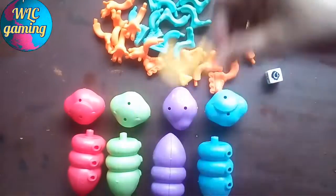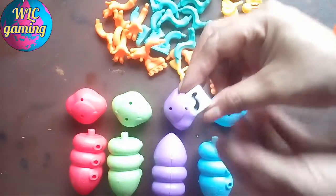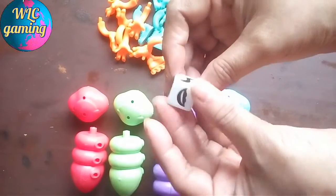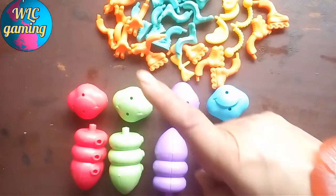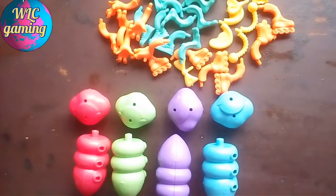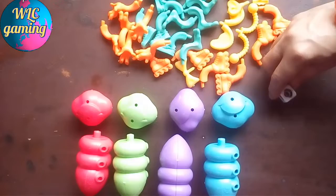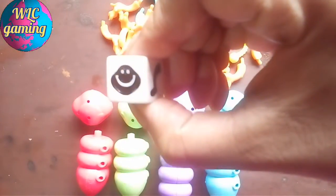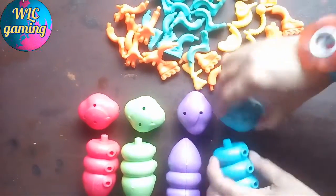This is the headpiece, and this is the special dice you need to throw. You have to attach the part by throwing the dice. Player one got to attach the head, so let's attach player one's head.